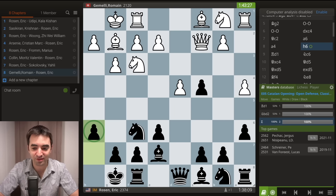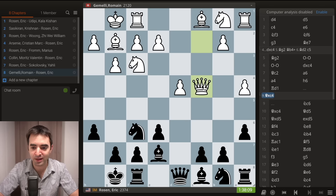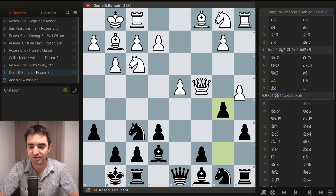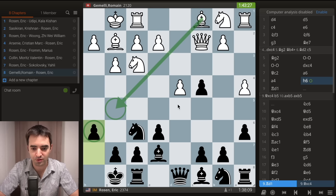When I played h6, my opponent started thinking. The idea of this move is pretty nuanced. Basically, I'm waiting for white to take on c4 with the queen, after which I can play pawn b5. The tactics work out because white can't really take — after takes, I hit the queen and I'm winning material. So h6 is somewhat of a waiting move, but it's also a useful move preventing bishop to g5.